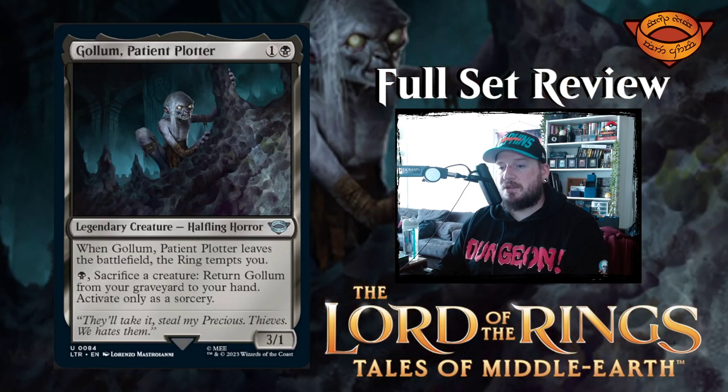Next up we have Gollum, Patient Plotter — one black for a three-one halfling horror legendary creature. When Gollum leaves the battlefield, the ring tempts you. You can pay a black and sacrifice a creature to return Gollum from your graveyard to your hand — activate only as a sorcery. That's pretty decent. The sacrifice cost is a little rough, but if you're making tokens that's not too much to ask. You're really just trying to recur Gollum leaving so that the ring tempts you repeatedly.